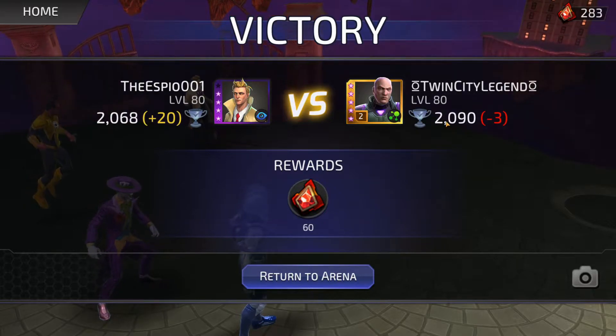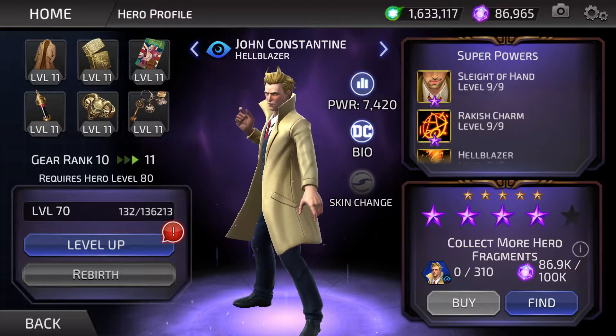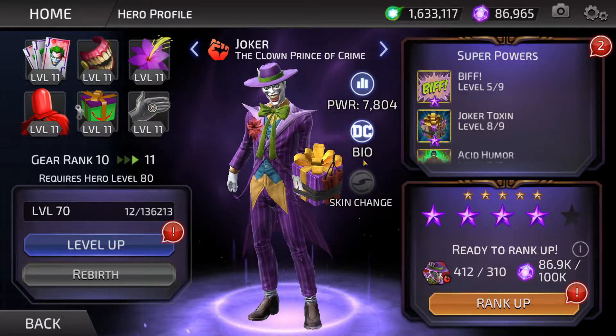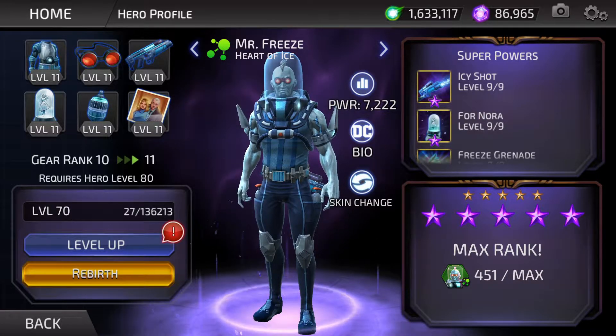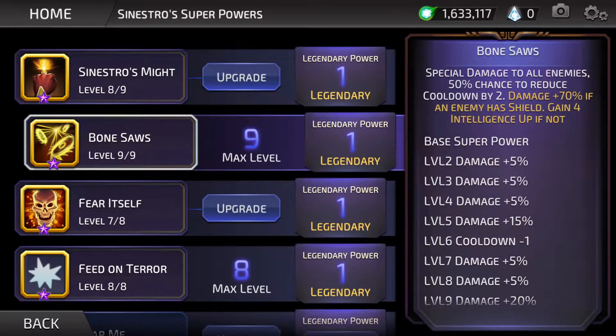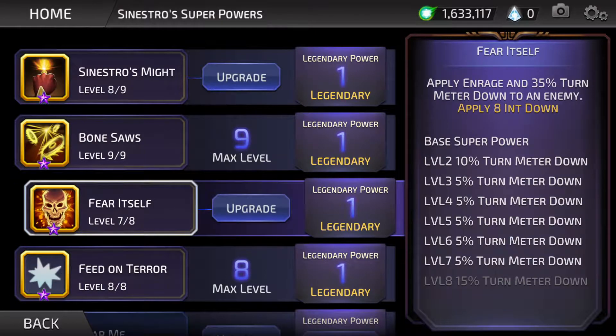However, if you are a mid-game to end-game player looking for a very fun team that can be useful in some matchups, then Enrage is definitely worth considering — because my God, are they fun. And that brings us to our Enrage all-stars: John Constantine Hellblazer, Sinestro Yellow Lantern, Joker the Clown Prince of Crime, and last but not least, Mr. Freeze Heart of Ice.